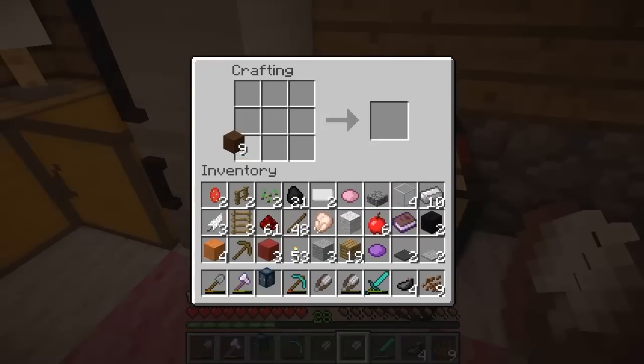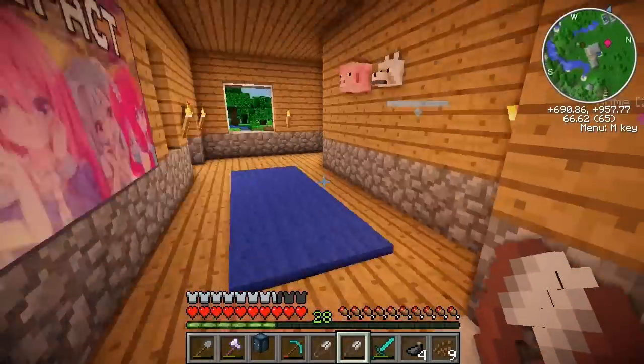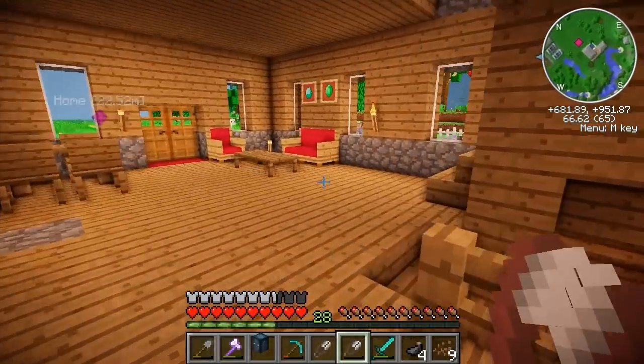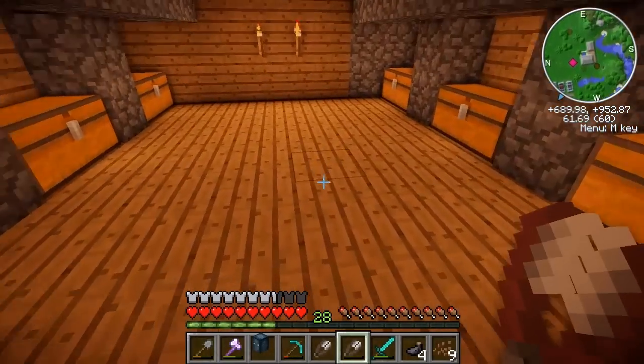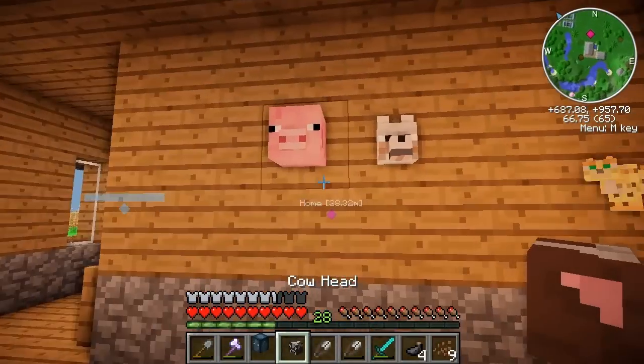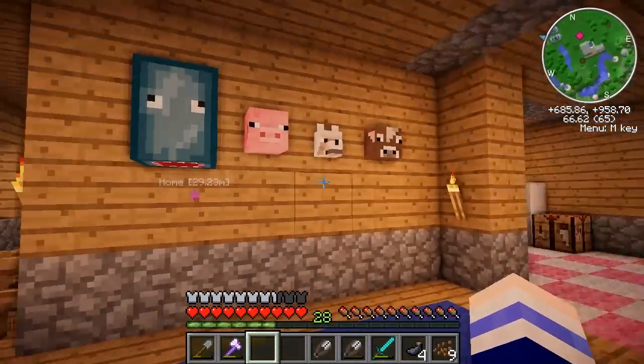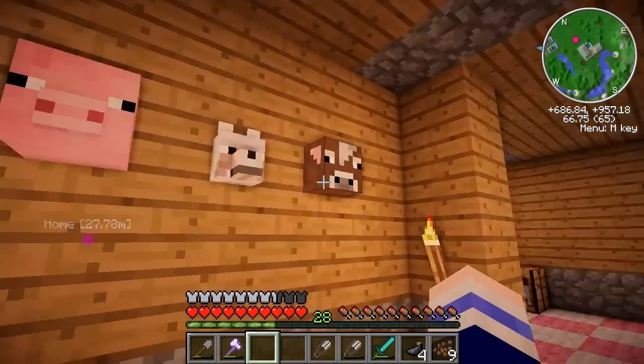And a cow. Was it a cow with the brown wool? Oh, I was carrying my wool the whole time — that makes sense. What do you use for the cow? Oh, some leather. Well, I don't have any leather on me right now, so I'm gonna go down and get some. Redstone and leather. Okay, now let's put these guys on my wall of animals.